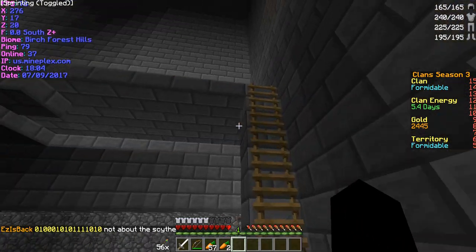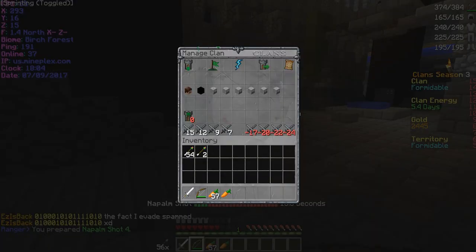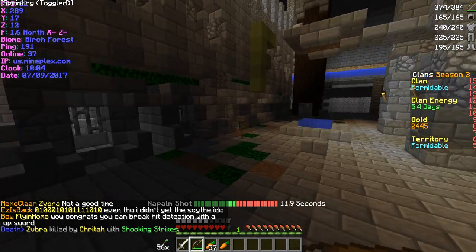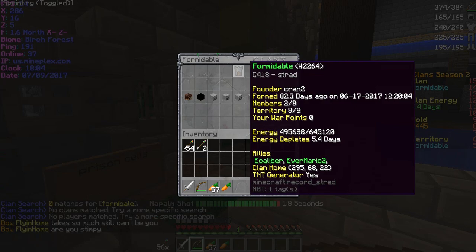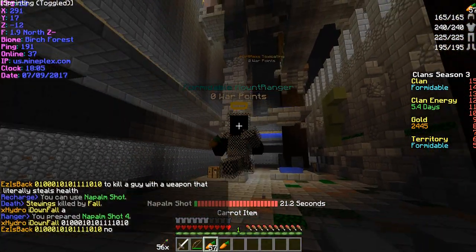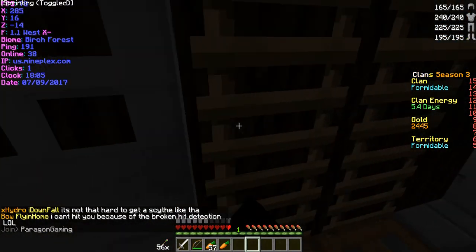So yeah guys, that's pretty much the citadel — the clan Formidable on Clan Six. We have 82 days, 5.4 days of energy, eight out of eight claims. I hope you guys enjoyed this base tour. Don't forget to leave a like and subscribe. I'll see you guys, thank you.